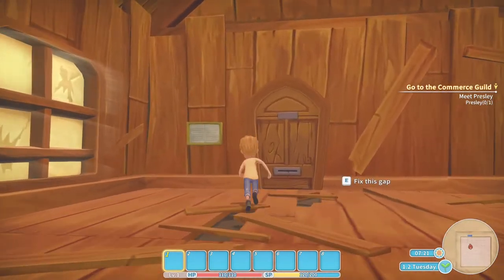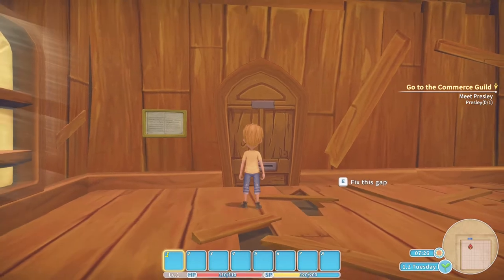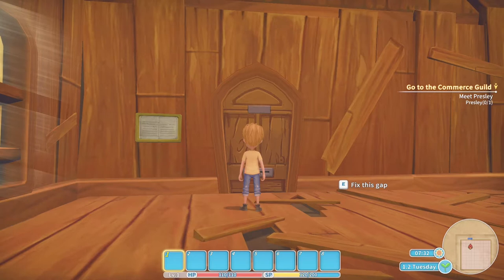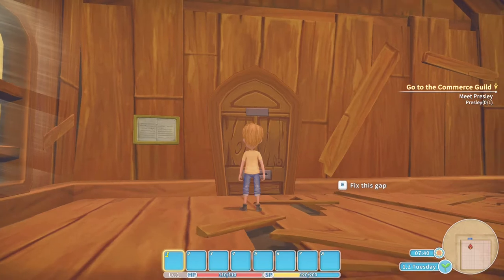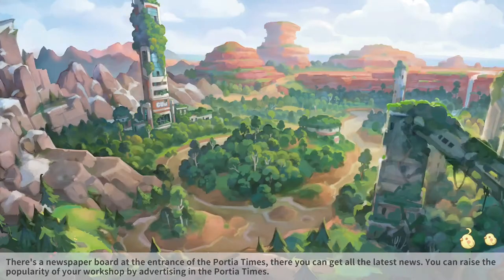The blue boxes at the bottom of the screen represent my inventory. The red line represents hit points, health, which you won't need to understand until we start combat. And the yellow line indicates SP stamina points. You need stamina to do any kind of work. You'll see that my stamina is 120 out of 200, and that's because of all the gaps that I need to fix.